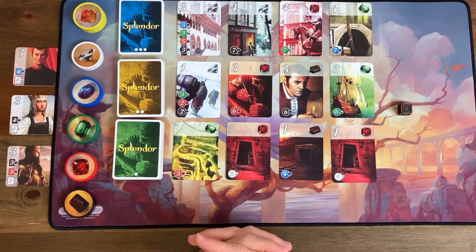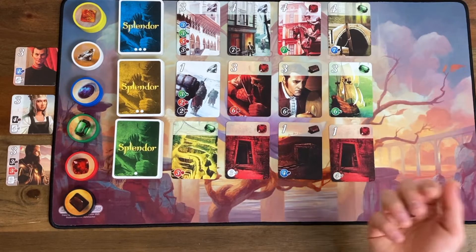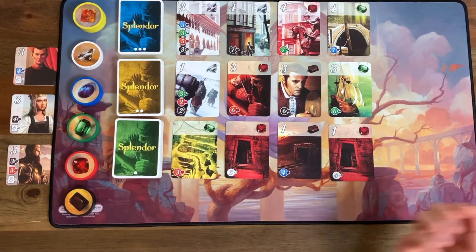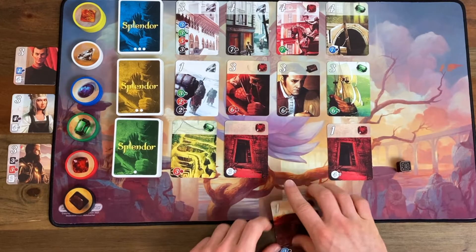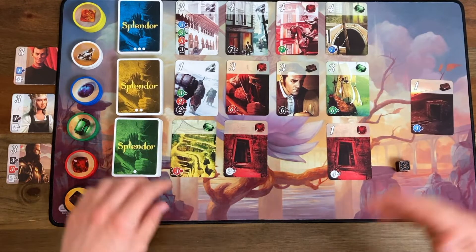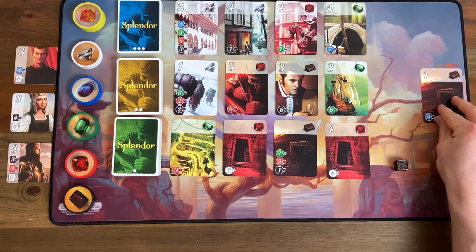I like to let the AI start, and we're going to roll the die. Obviously, it can't take a level three or level two card. It got a three — fantastic. We'll add that to its tableau. So the AI already has one point. Yikes, quite a strong start right there.